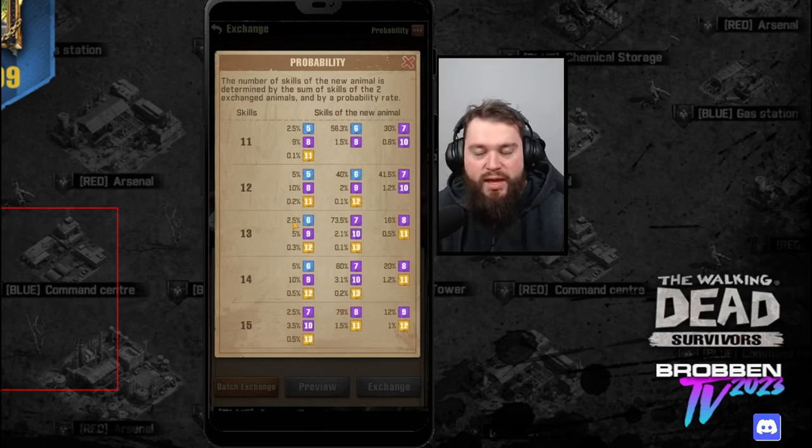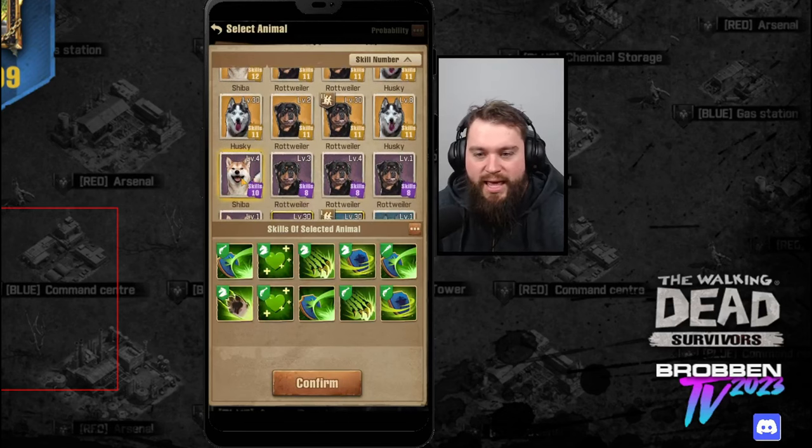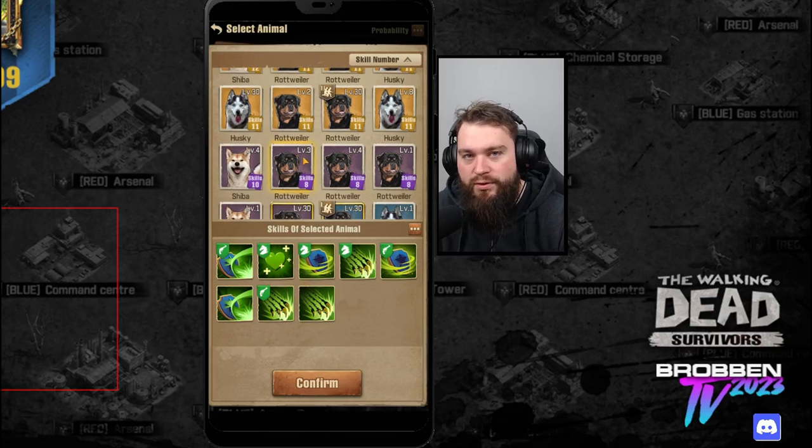If that doesn't quite make sense, just trust me here: when you run these exchanges, always do a 10 with a 9, an 11 with a 10, all the way up to the point where you get a 12 and a 12 to get your highest rate of succeeding for a 13.